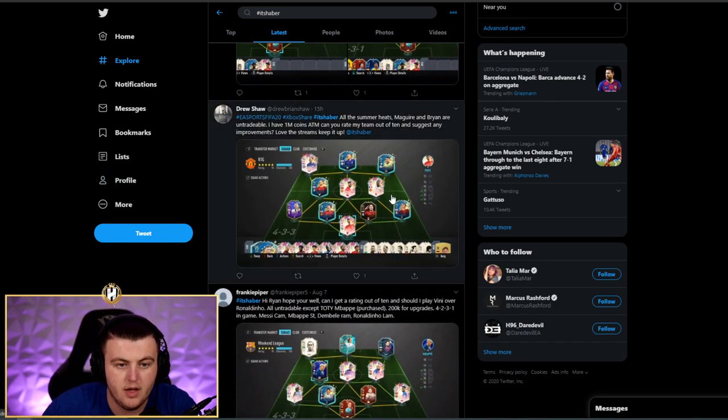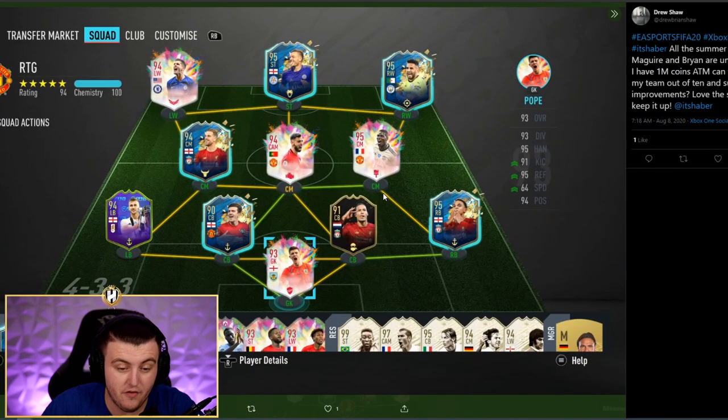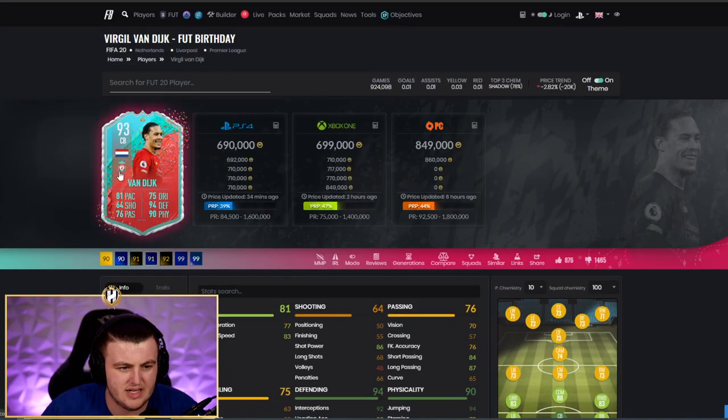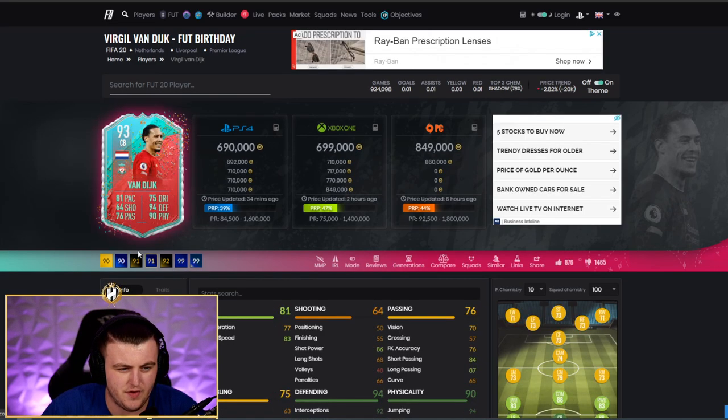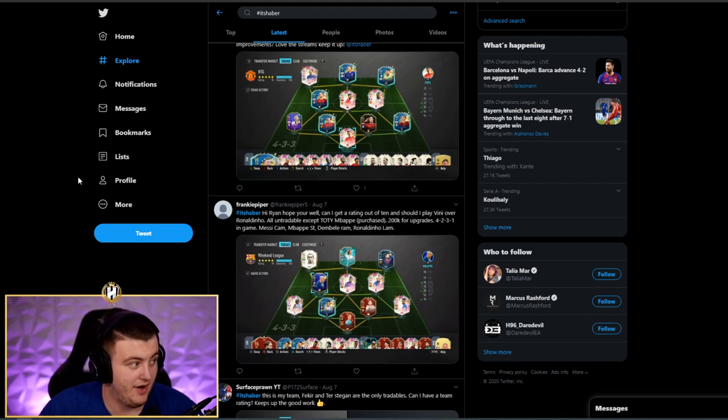Next one coming from Drew. All the Summer Heats, Maguire and Bryant are untradeable — I could have guessed that. He's got a million coins. Another great team. For a million coins, I'm pretty sure you can get a better version of Van Dijk. The Futbirthday is 690K, which is a bit expensive. You could maybe get the Futbirthday Van Dijk. Apart from that, the team is really good. The only thing I'd say is sell your Van Dijk and get a better version. How is Bryan? I've heard fantastic things about that card.